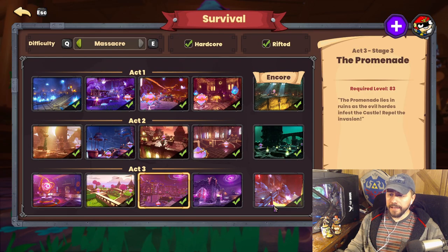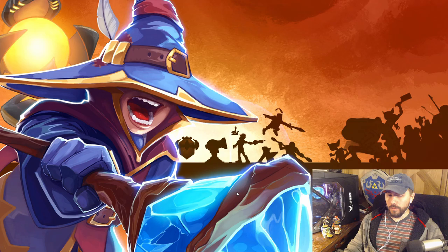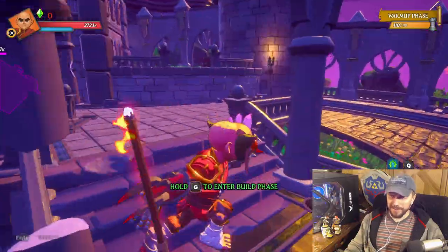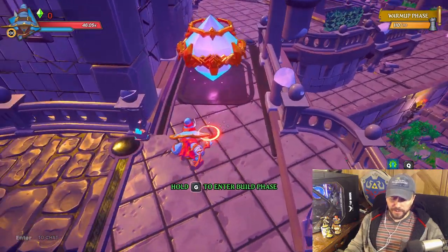For anyone who started playing in 1.1, the Promenade might be unfamiliar territory, but this was the spot in 1.0 to farm level and gear. It was an easy run back then — it had 140 DU and you could steamroll it with some pretty low stats. Not the case these days: 110. Still manageable, though.